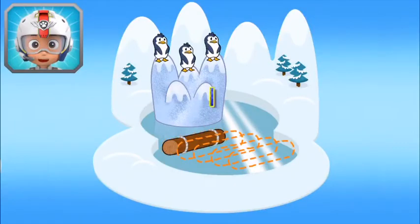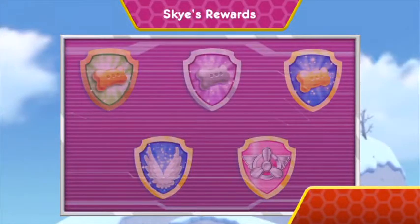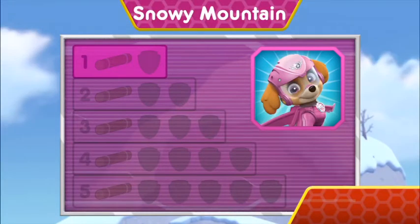You found one log. There's only four logs left to find. Keep flying to find them all, so Zuma can build a raft. Nice flying! You earned a new reward — the 50 pup treats badge and the 100 pup treats badge. All right, we collected the speed boost. You found the log. You've unlocked the next level.